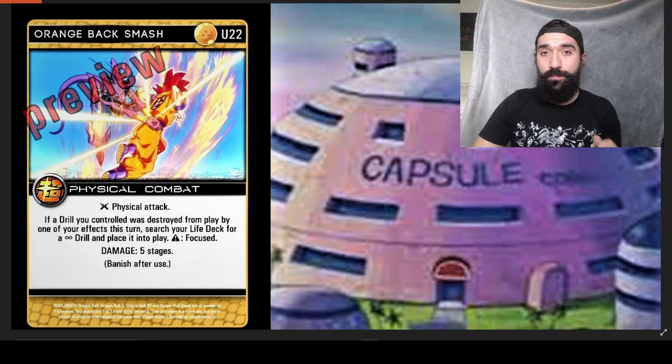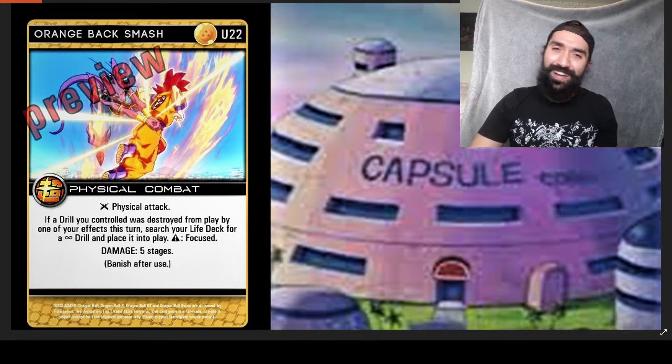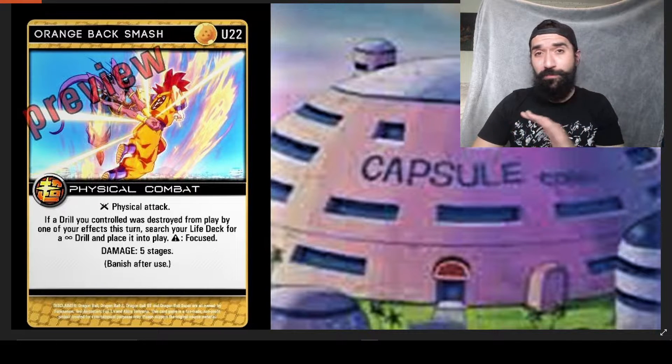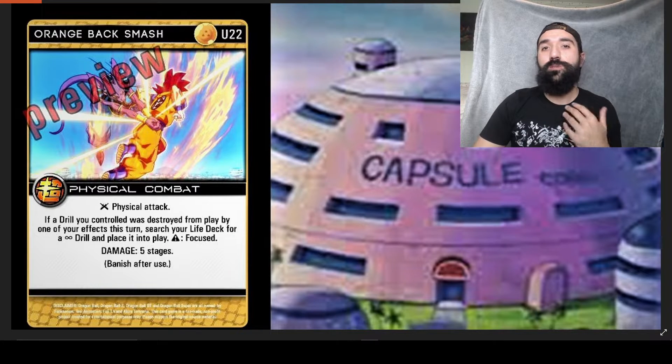Frank just, I think a couple weeks ago, released an Orange Redacted drill that also gives you the ability to, when it's destroyed, search a non-style drill. There are so many effects that still haven't even been fully previewed yet. So honestly, the ceiling on Orange Backsmash cards coming out in the set are still kind of up in the air, because there could be many more or even better effects that destroy certain cards.